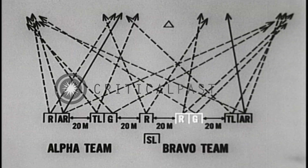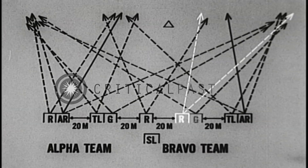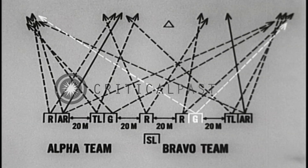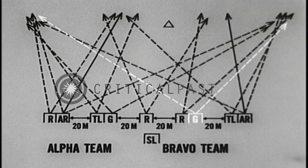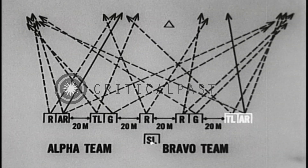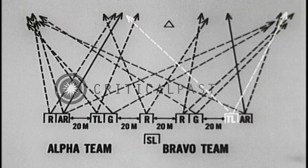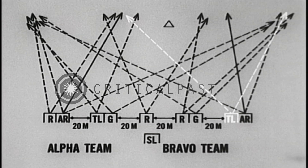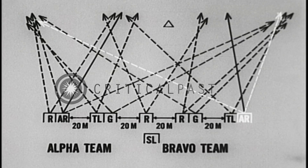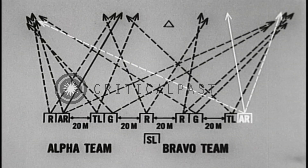The other Bravo rifleman and the grenadier are positioned here, 20 meters to the right. This grenadier also fires over the entire squad sector. Bravo team leader and the automatic rifleman are located here, 20 meters to the right. The team leader will fire an area of responsibility covering his team front. The automatic rifleman will cover the entire squad sector, having selected a high ground approach as his principal direction of fire.